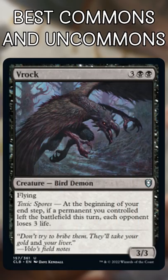Vrak. With Treasures, Sacrifice, and Blink, it'll be trivial to trigger this, meaning tons of non-combat damage for you to easily drain opponents out.